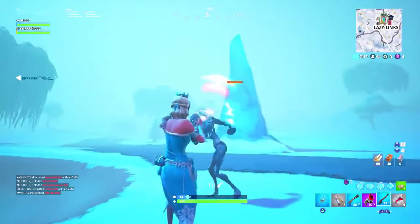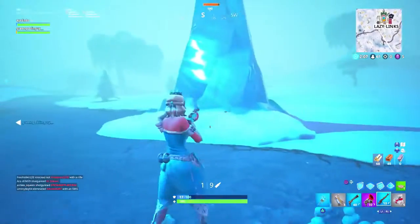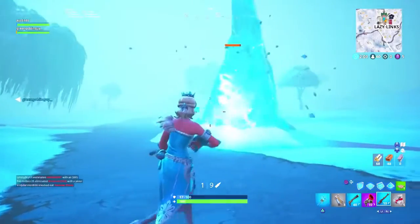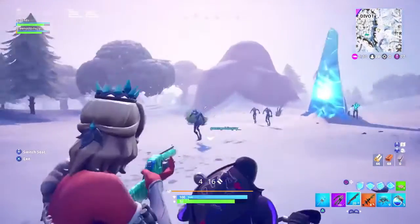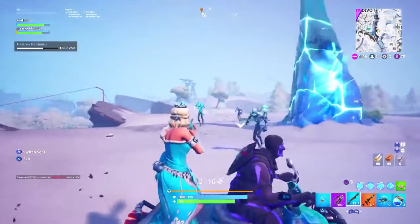As soon as you go into a game, after like two minutes those — I don't know what they're called — those blue things come out of the ground. Those shoot the zombies out, that's how the zombies come and then they fight you. So when the zombies come out, what you're gonna want to do is either shoot them or punch them.